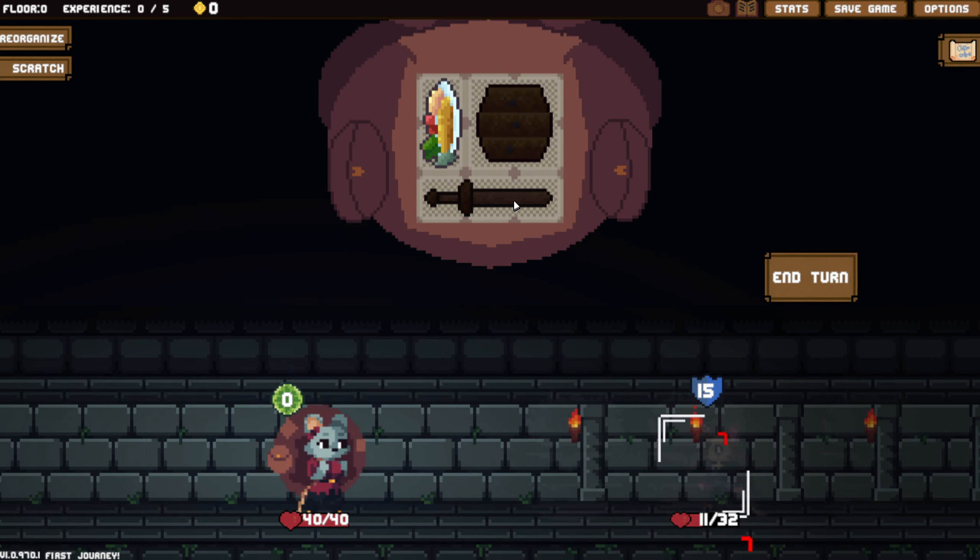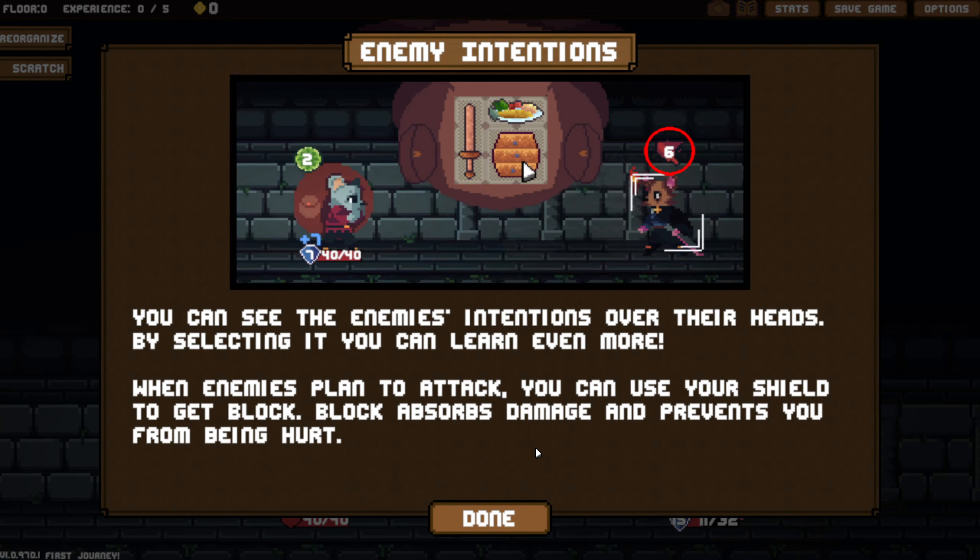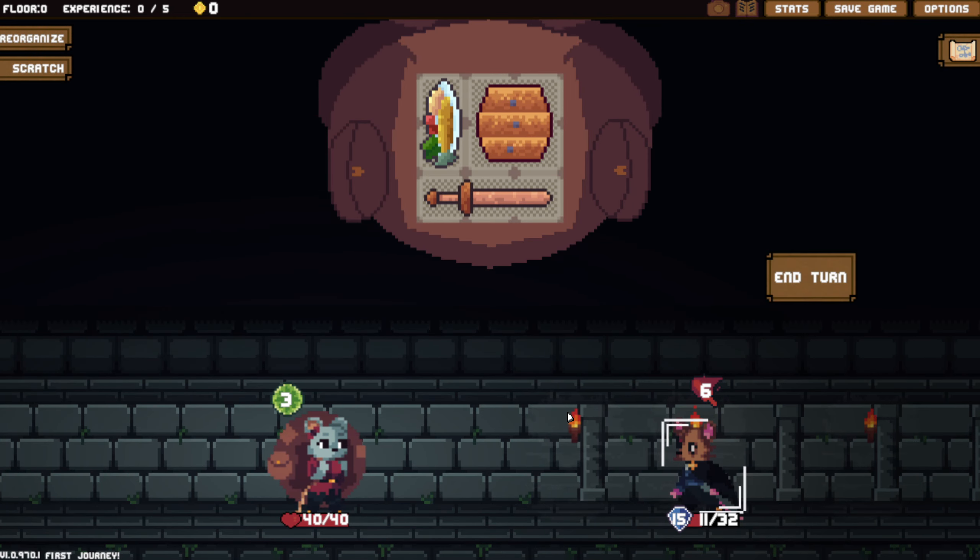This guy's not going to be doing anything this turn, so we're going to just stab him in the face a few times. We could kill him in one round using the food, but I'm not going to bother with that. You can see their intentions above their head. It's giving me the tutorial again, which is a bit weird because I have beaten the quick play version a few times.